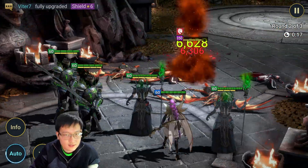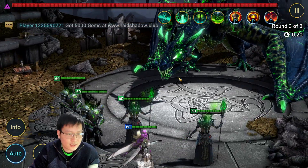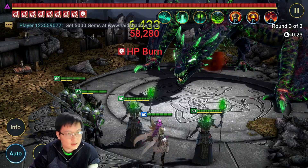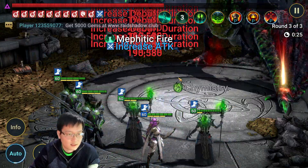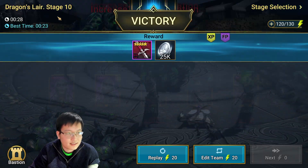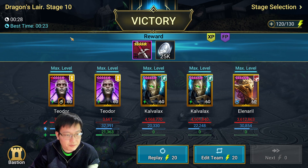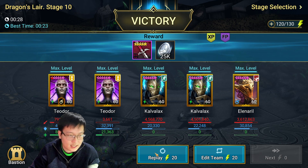Second wave, also a little bit unlucky. Okay, 20 seconds just to get to the boss — it's really unlucky here. Alright, 28 seconds, not bad. Like if I didn't get the first two waves to resist my poison, it could be very close to 20 seconds.